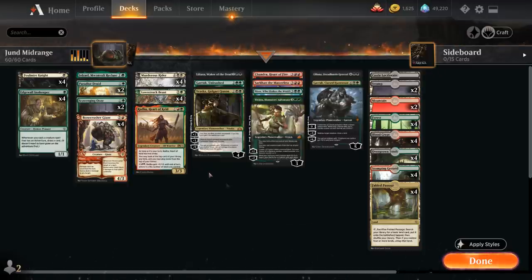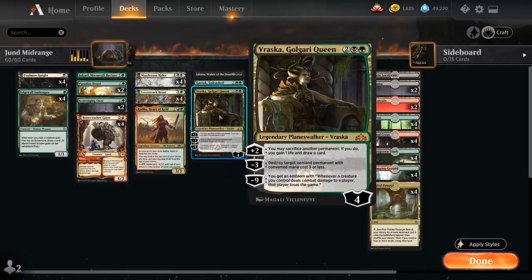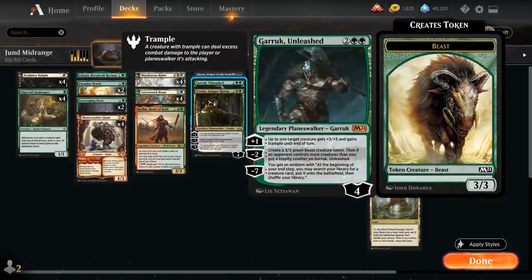Now we get to the Planeswalker part of the deck. We've got one copy of Vraska, Golgari Queen - can destroy non-land permanents with converted mana cost 3 or less with the minus 3 ability, and the plus 2 can draw a card if we sacrifice another permanent, potentially synergizing with Jolrael. We can easily sacrifice the 1/1 token from Lovestruck Beast if we have another 1/1 in play. Garruk Unleashed can make Beast tokens with the minus 2, and can give a creature +3 and trample until end of turn with the plus 1 ability.